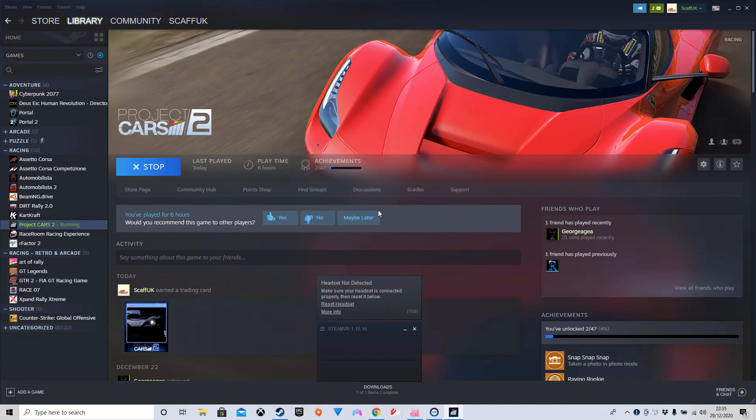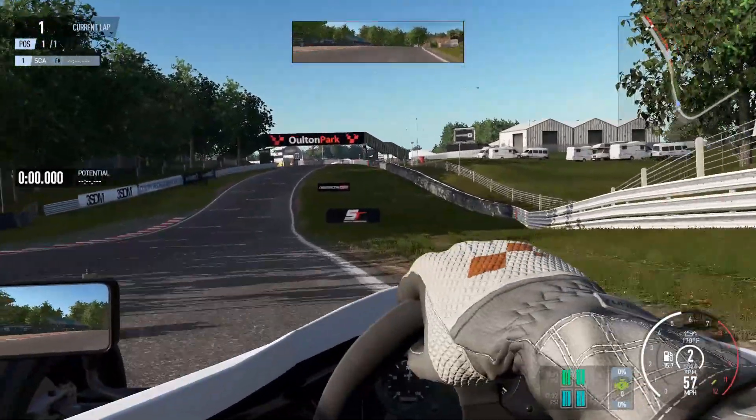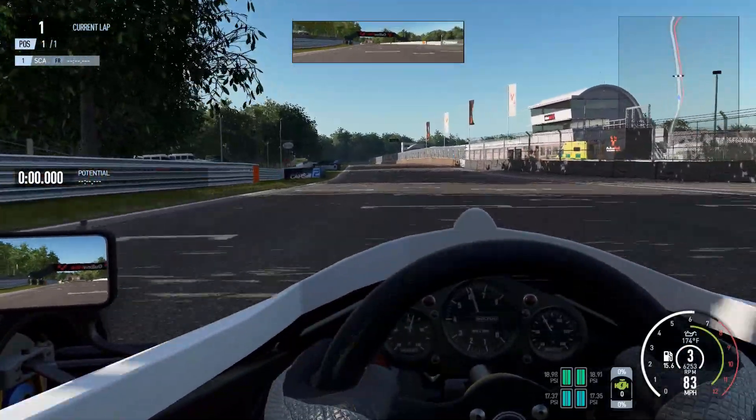A box will pop up saying you haven't got a headset connected. What you will notice — and this really does depend on the title — is that Automobilista 2 just fired straight up for me, whereas with Project Cars 2 it stuck on my menu bar and I had to click on it to launch. But the main thing is it launched in both of them.